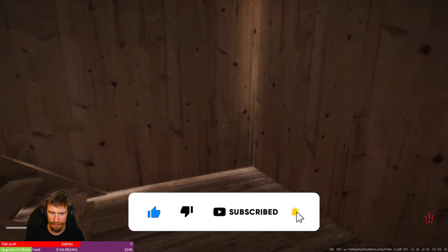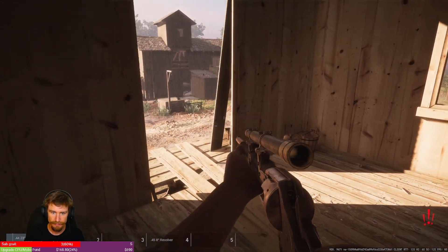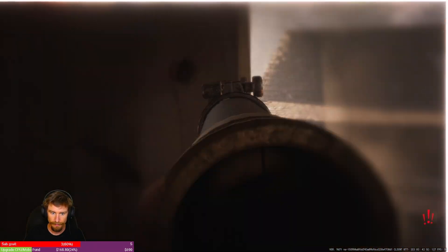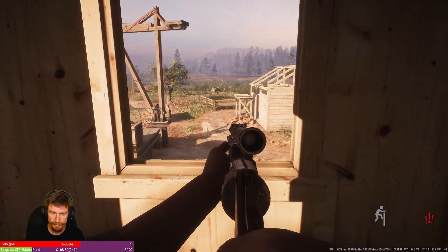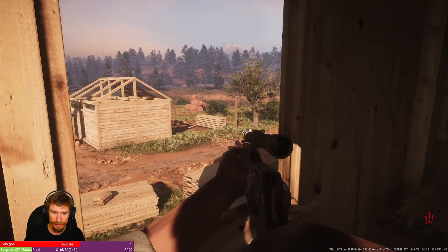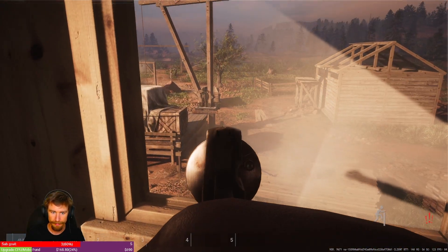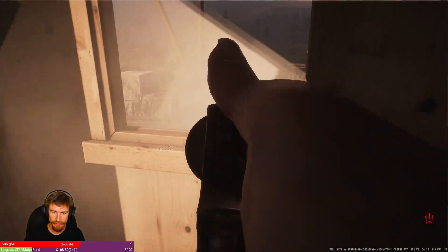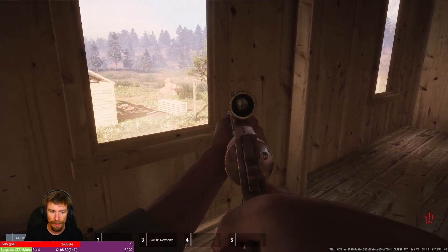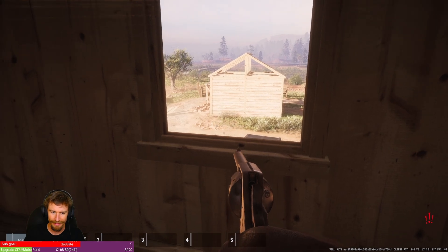I'm trying to dodge every aggro to get in. And this is why you go into this building — because you die out there. This is a great club spot for cover.